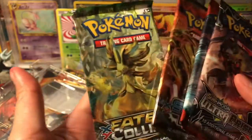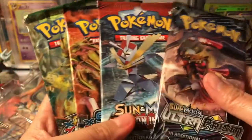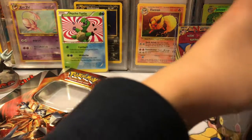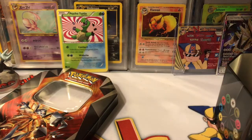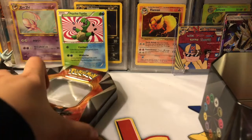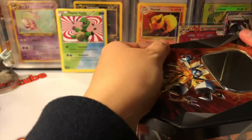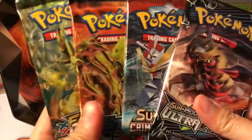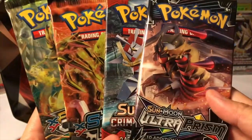Since we got Fates Collide — are we going to get it again? Yes we did! We got another Fates Collide, Steam Siege, Crimson Invasion, and Ultra Prism, which is actually way more exciting than Primal Clash. Of course you always get some luck getting some Primal cards, so that's the cool part of the older sets.